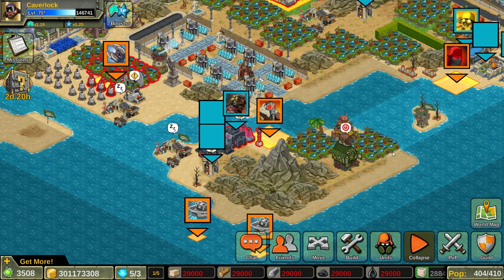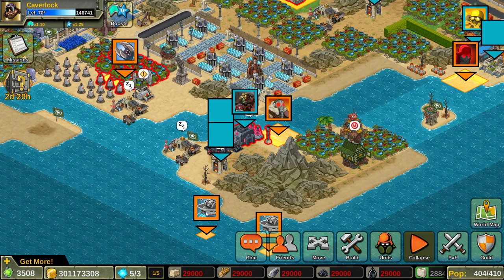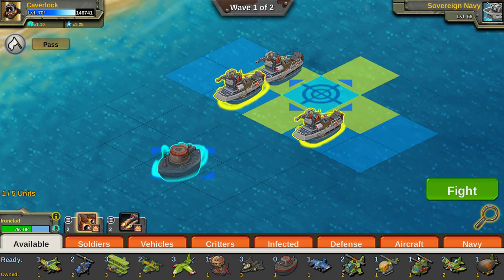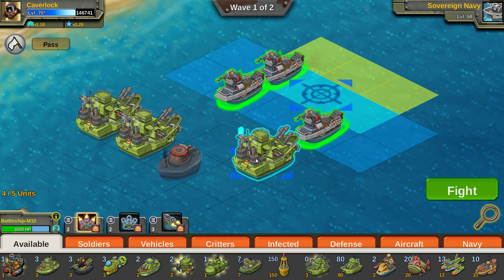Hey guys, what is going on? This is Sparn with another Battleations unit review. Before I start, I want to give Caverlock a huge thanks for letting me use this account so this review could be possible. Today we are going to review the Ironclad, which is a boss drop unit from the Dreadnought. You only have about a 5% chance to get one of these things, so it is a rather rare unit.